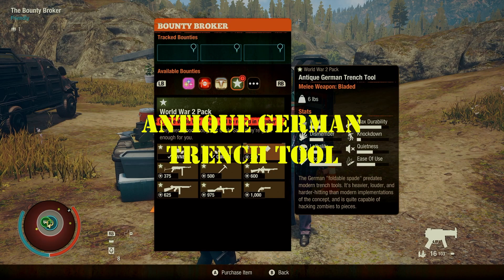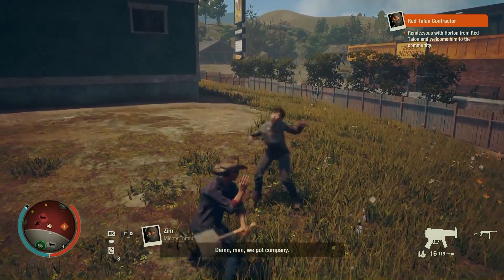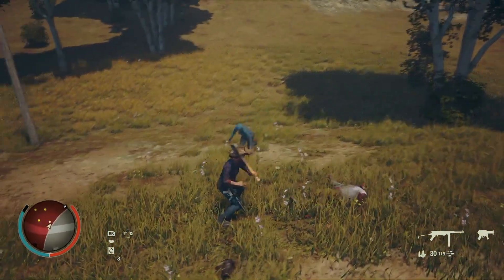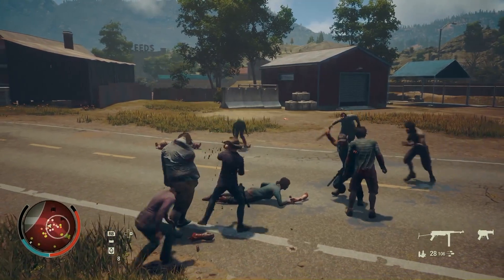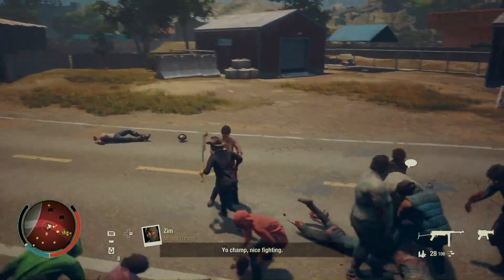Next is the Antique German French Tool. It's a bladed weapon that looks like you're swinging a big pizza spatula. Killing seven zombies in close combat is what you need to get this one, and I have to say I kind of like it. If you're enjoying this, please hit the like button — YouTube likes that and it pushes my video out to other audiences.